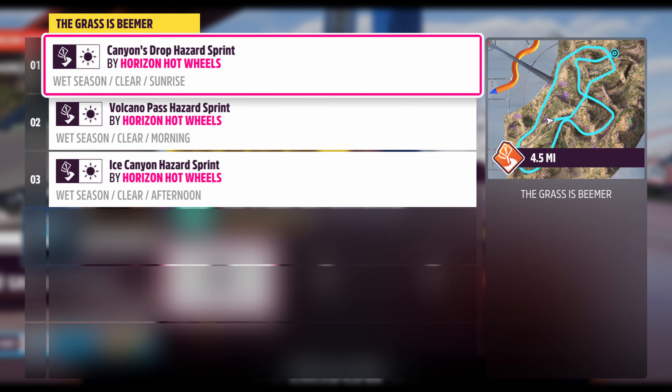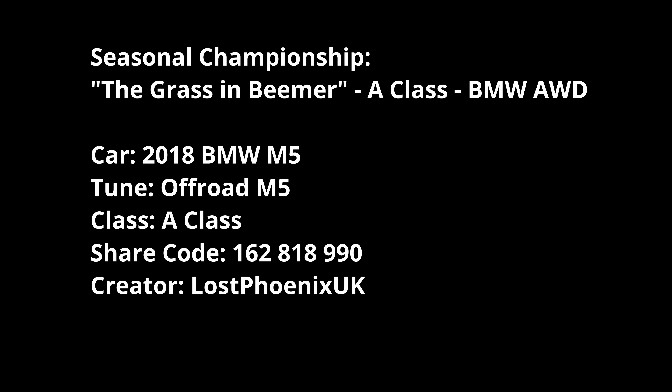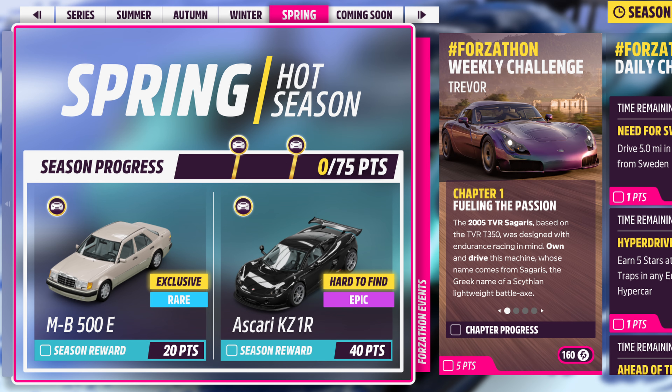The BMW A-class events are Canyon Drop Hazard Sprint, Volcano Pass Sprint, and Ice Canyon Hazard Sprint. I'm going with the 2018 BMW M5 off-road M5 tune — it's going to be intense because hazard sprints usually are, but it's equipped to handle the dodgy terrain. That's the full playlist for the week — my recommendations for the final spring season. When I know more about the next series I'll pop a video out. Until next time, thanks for watching, take it easy and have fun.